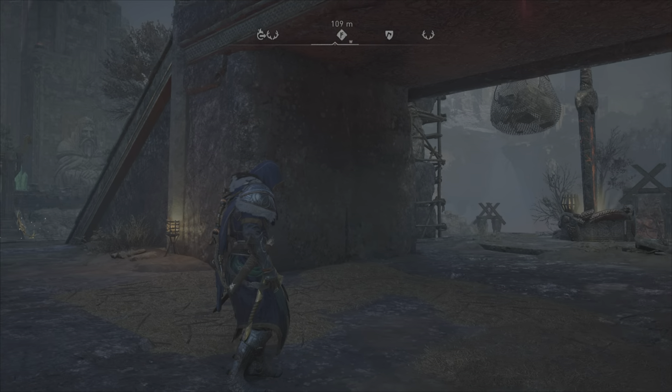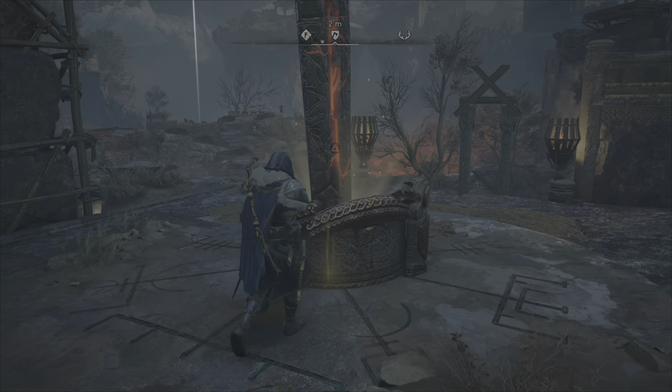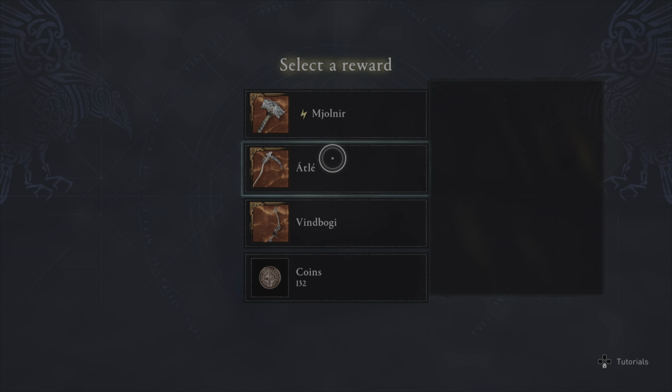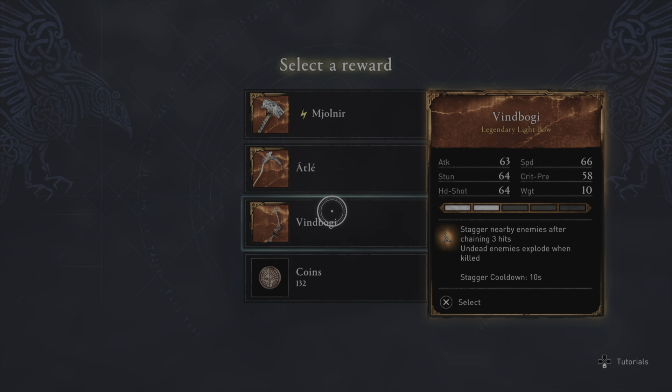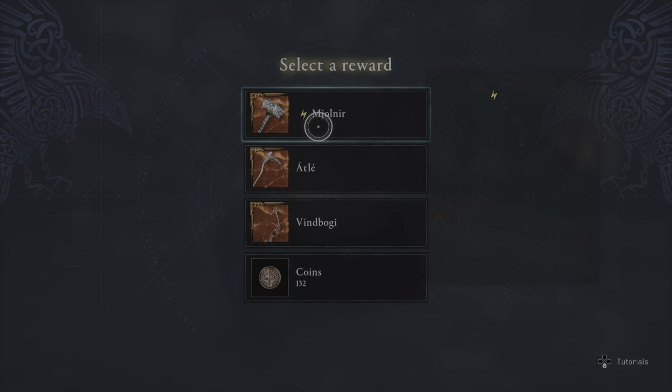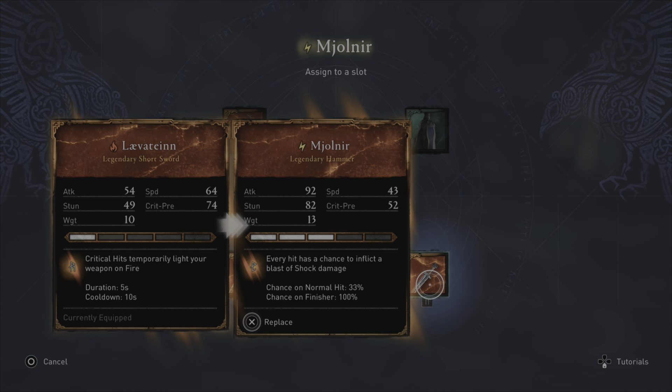In realm two the weapons are a bit higher — as you can see here, Monia is level three, all weapons are level three. I upgraded to level three so I'll replace it with the Leviathan.